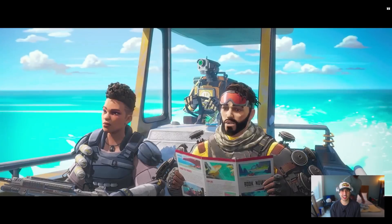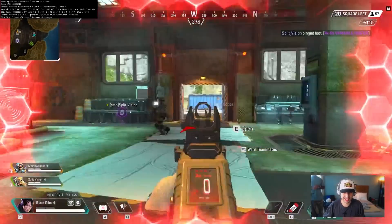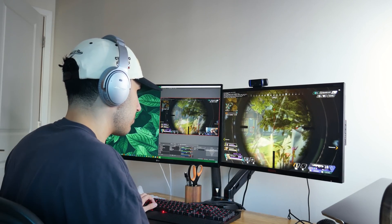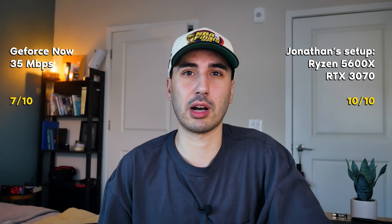Just to confirm I wasn't spewing garbage, I got my roommate Jonathan, who plays Apex pretty religiously, to test out GeForce Now. We had a few hiccups only because Jonathan wasn't used to my keyboard, mouse, and key bindings, but after fixing that, it was off to the races. His take: you can perform decently — we were able to get the win, though he admitted he got carried. There were some issues: using a sniper rifle, you couldn't really see stuff at a distance because it was pixelated. For ranked play, it would limit your performance. Out of 10, comparing to his Ryzen 5600X and RTX 3070 setup which he rates a 10, he gave GeForce Now a 7.